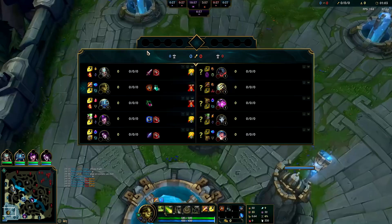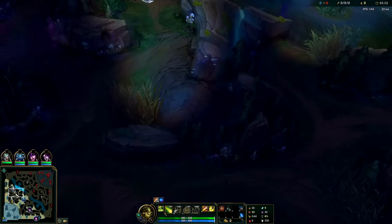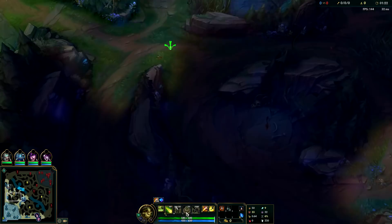The thing about Ivern's jungle is it's quite safe — he power spikes very hard without even really needing to interact with the enemy jungler. So your best bet is to usually just ward whatever side you feel like is at risk of being invaded. Here it's a red buff jungler — Master Yi — I'll ward this side, and if you feel like they're going to invade your red buff, you could ward that side of your jungle.